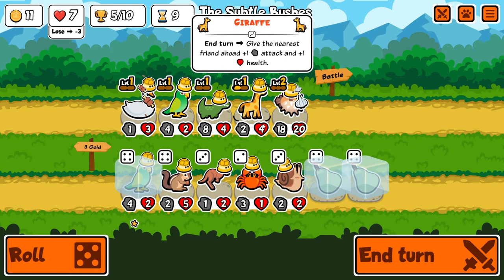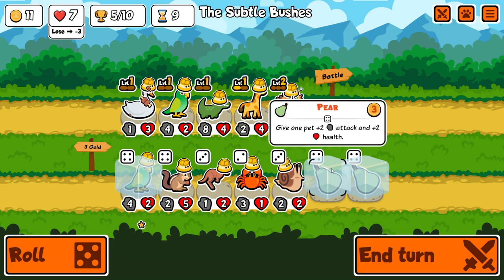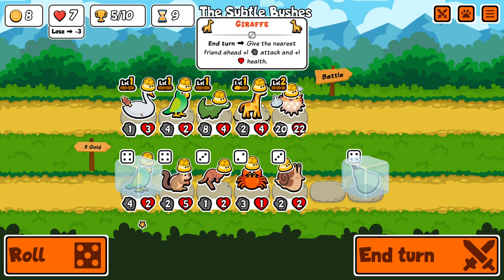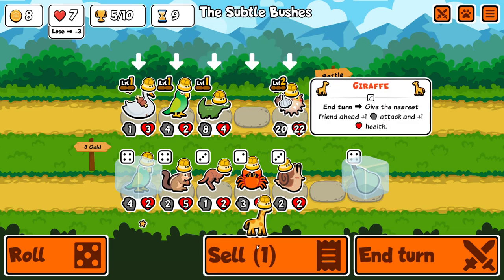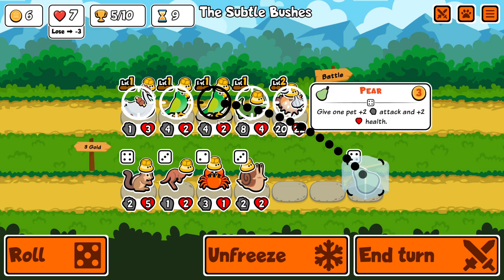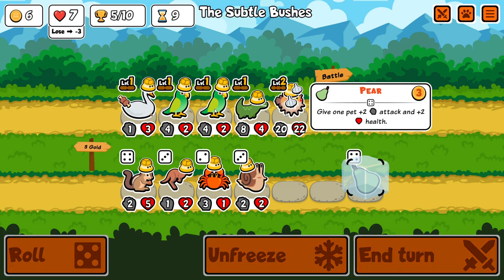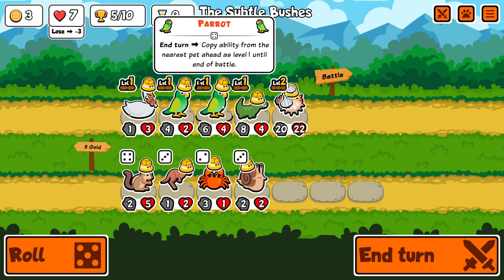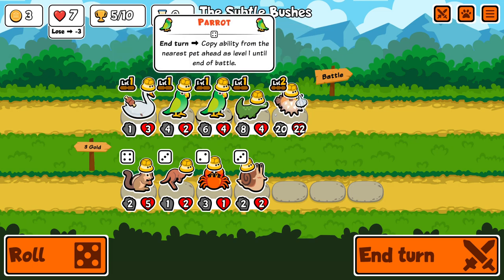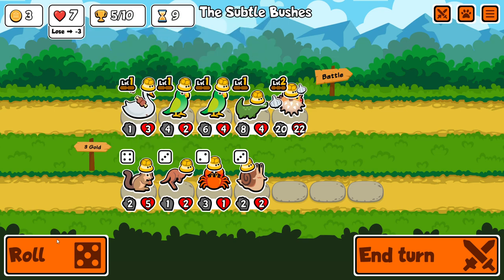Giraffe is next on the chopping block maybe. Actually I think I'll do this — sell giraffe, do this. You have to buff this parrot because the order of operations is: whichever has the highest attack triggers its effect first. So we want this parrot to copy the effect of the crocodile first, and then this parrot can copy the effect of the other parrot. Otherwise it wouldn't work.